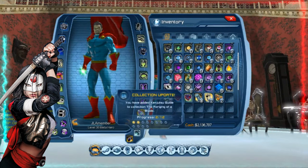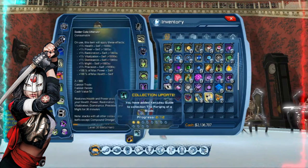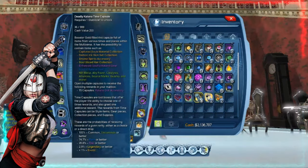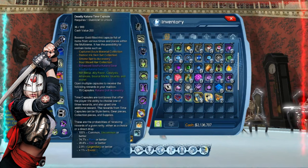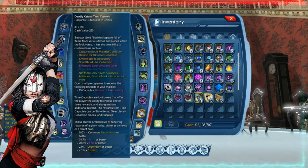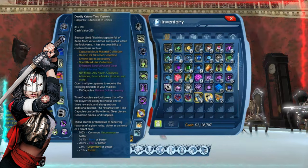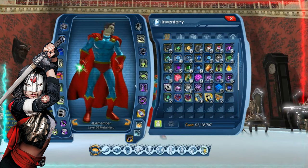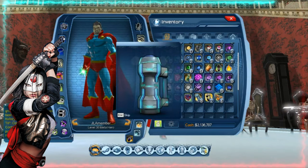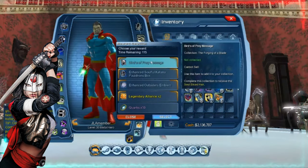And if I can, good for me. I haven't even really been paying attention. So we've got Captured Souls material collection, Demon Ink skin collection, and Soul Sliced hair collection - those are the three things. Demon Ink skin sounds pretty cool. I haven't really been looking so much.